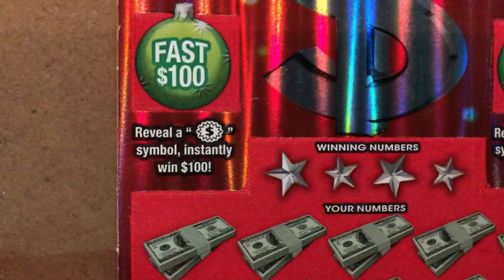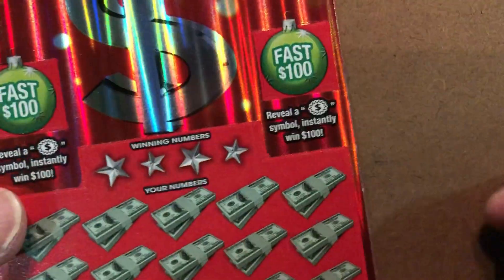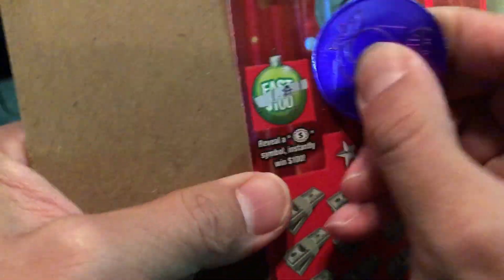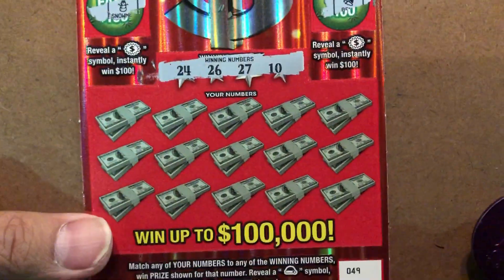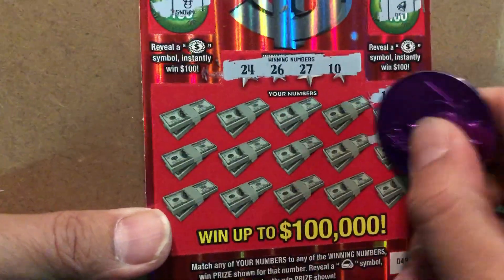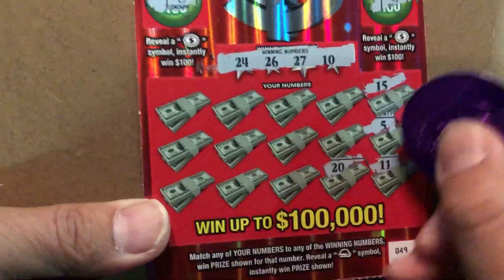We're looking for the money sign, $100. Hat out of — win nothing, my friend. Numbers: 10, 27, 26, 24, 5, 11, 20.